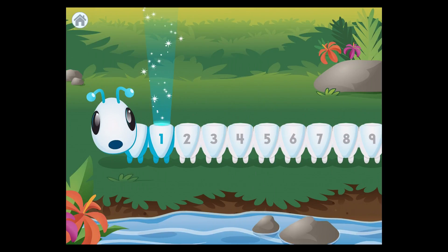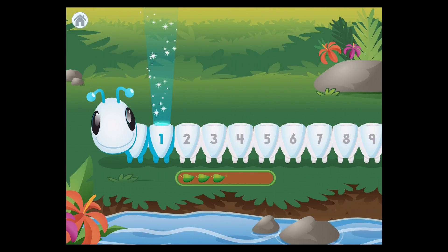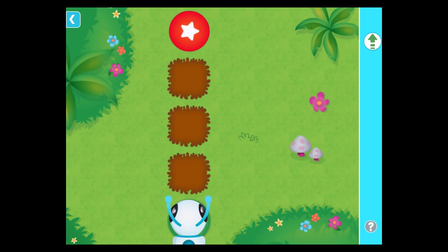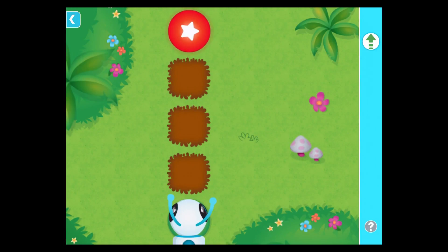Let's play! Choose a level! Level 1. Forward! Use the forward command to move me forward. Can you build me a path? Drag the commands to the correct spots along the path. Then tap the target.